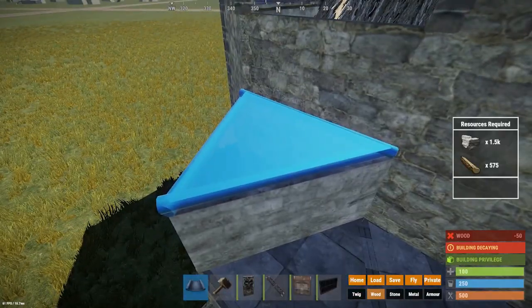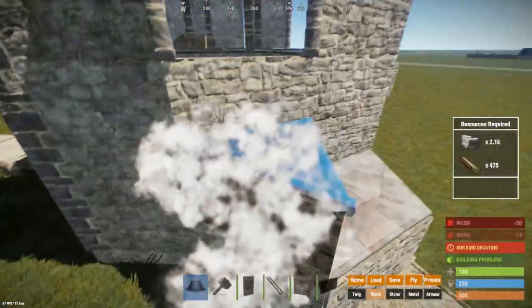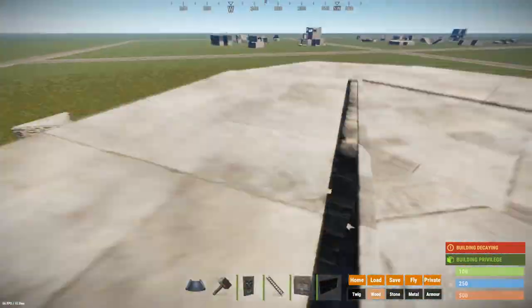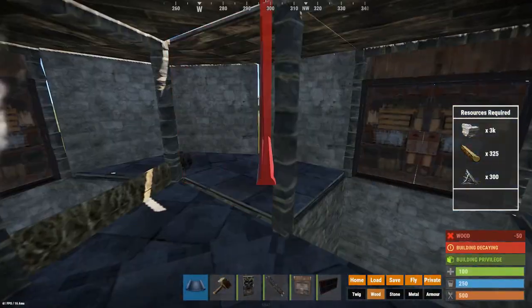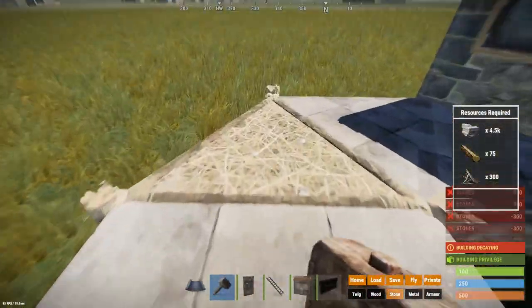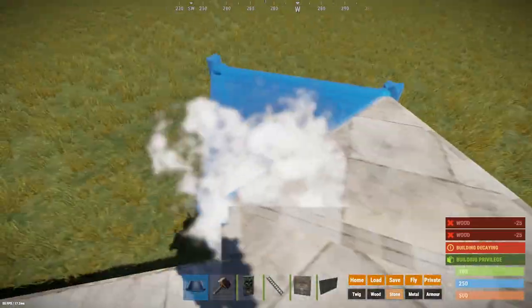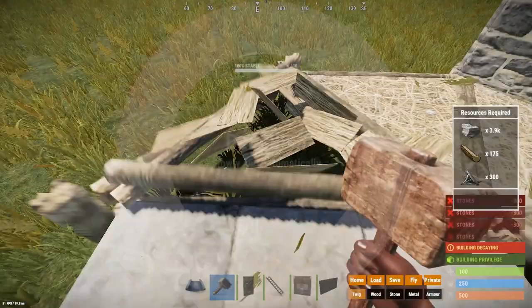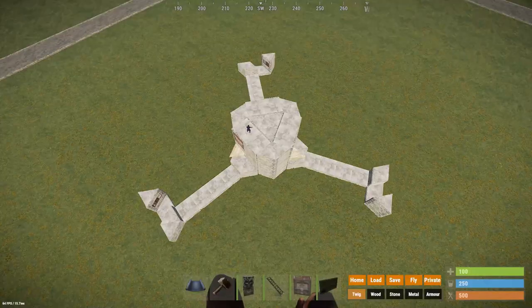Now that we have an entrance for our base on a higher floor, we will need to place these half-high triangles as a temporary jump up. By now our externals make up a big part of our base so you should start upgrading these foundations to not allow people to simply break them and make your base decay. This is a stage of the base that already has a good amount of protection and could be used as a goal for wipe day to allow you to go to sleep knowing that you won't get first day raided.